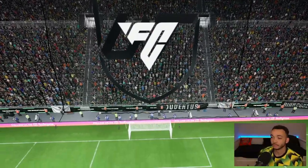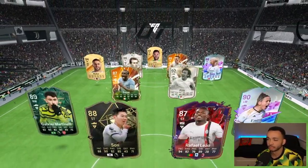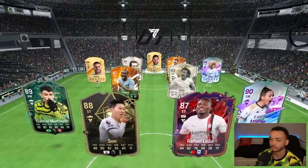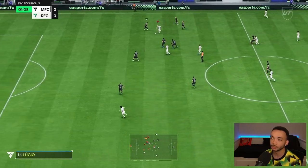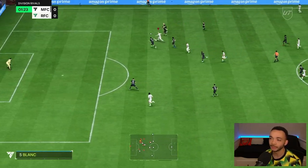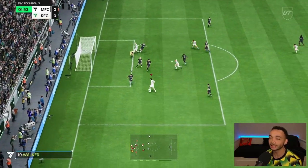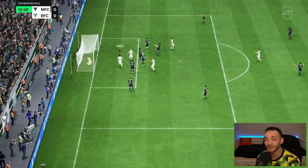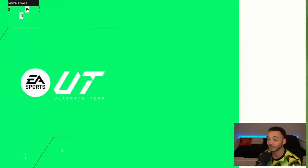Second team we are up against — that's a mixed bag. Look at that dribbling though: little roulette, Elastico. Nasty keeper — it's off the post. We get the follow-up. That would have been a great solo goal, but at least we scored.